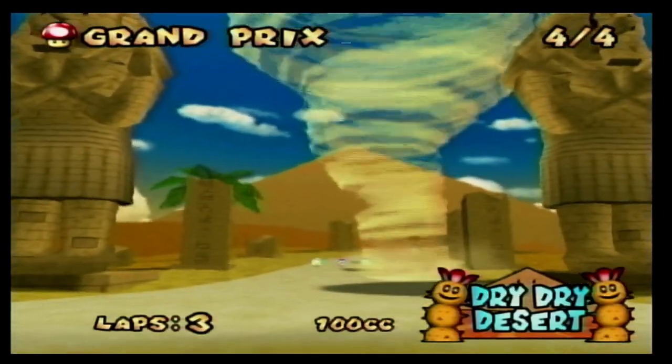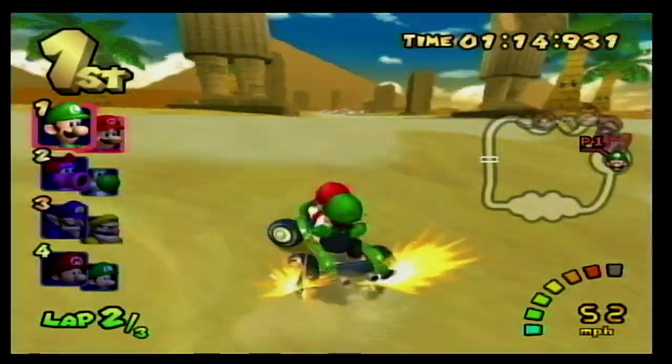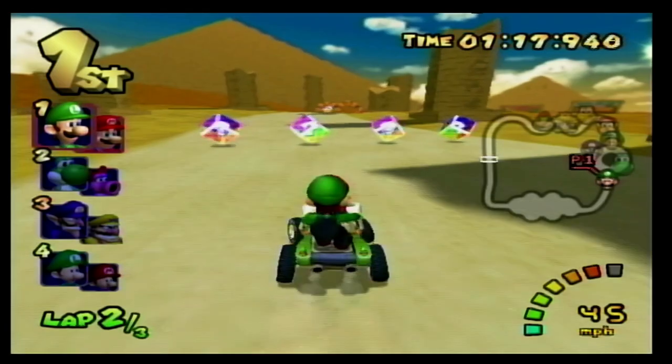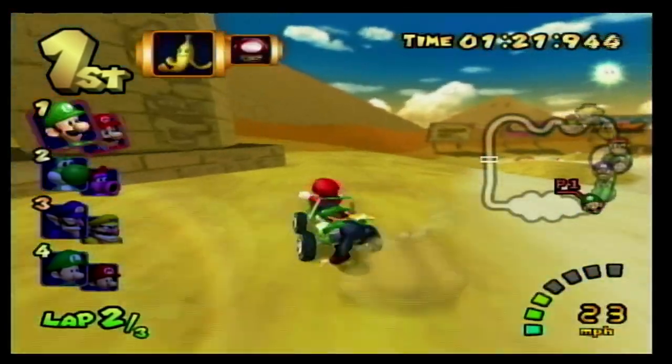At number 10 we have Dry Dry Desert, a really awesome desert track. You have to dodge dust devils and pokies as well as avoiding quicksand that tries to suck you in. The background is full of palm trees and pyramids as well as smiling clouds which makes the atmosphere quite lovely. Definitely a dope desert track.